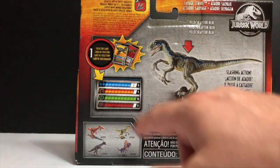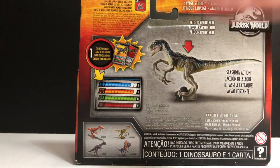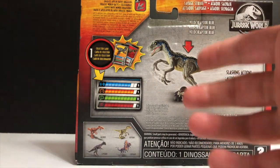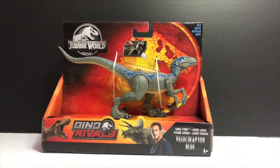Got the collector card right here — possibly one of the best stats we can get in any of these collector cards. Of course, Blue — very dominant, strong, healthy dinosaur. I mean, smartest of the smarts. Velociraptor, guys. Now let's get him out of the packaging and let's see what he's all about.